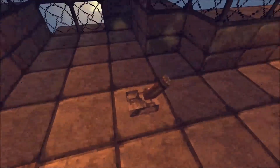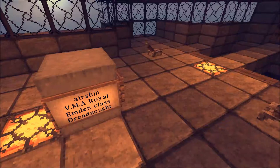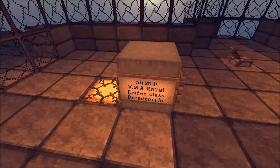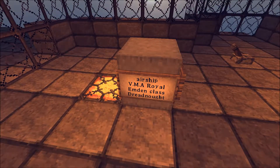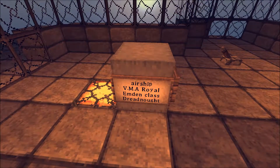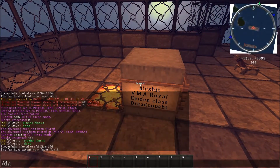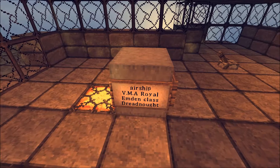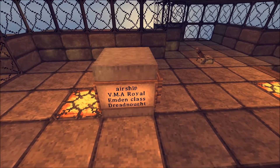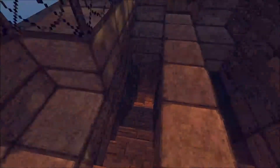So, this is the main bridge. You have controls for fire guns. Again, it was unofficially named the Dreadnought, even though it didn't really live up to a Dreadnought. Now, for those of you who don't know, in real life a Dreadnought is essentially a battleship, but it's slow and bulky and has a lot of armor — that's the main point of it.